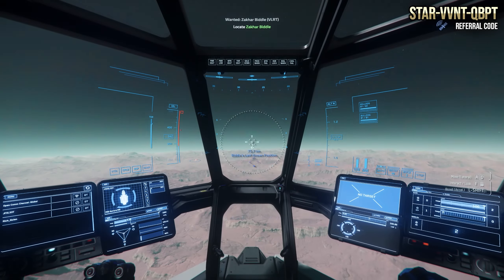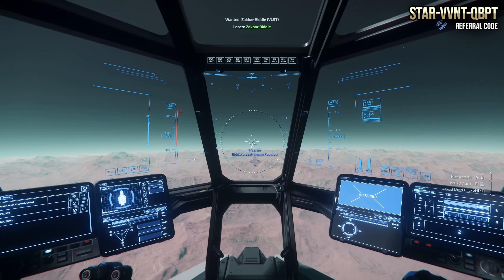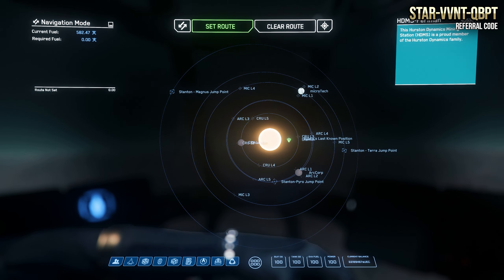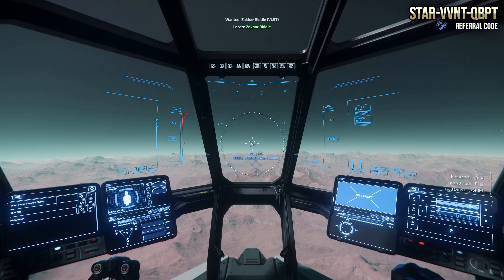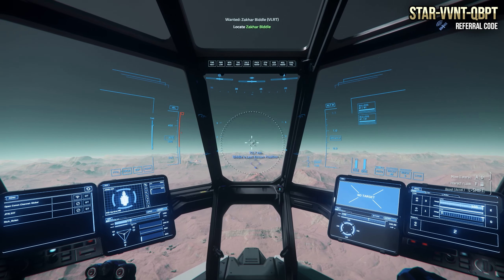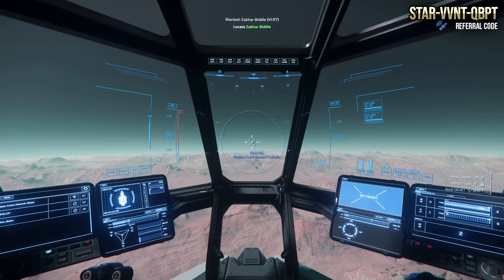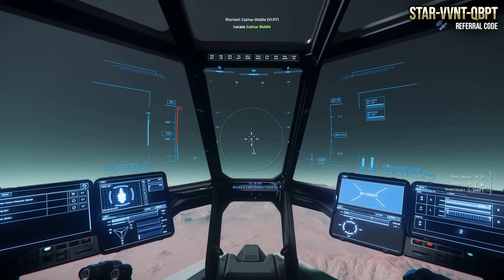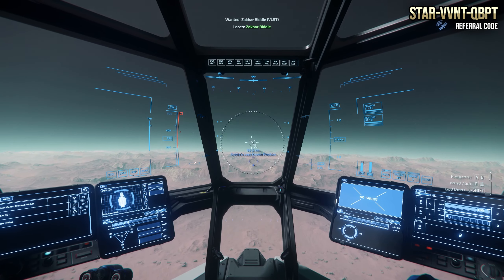In terms of speed, it's a pretty fast and nimble ship. For quantum fuel range it has almost 600 quantum fuel capacity, so it'll handle travel between Crusader, Hurston, and ArcCorp well. You'll probably have to refuel every time you touch down, but that's common for this tier of ship.